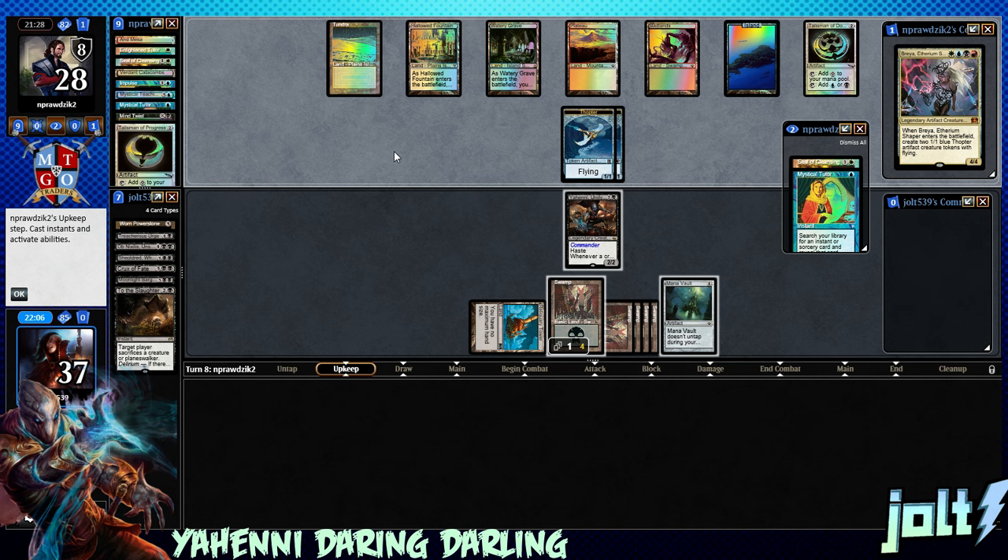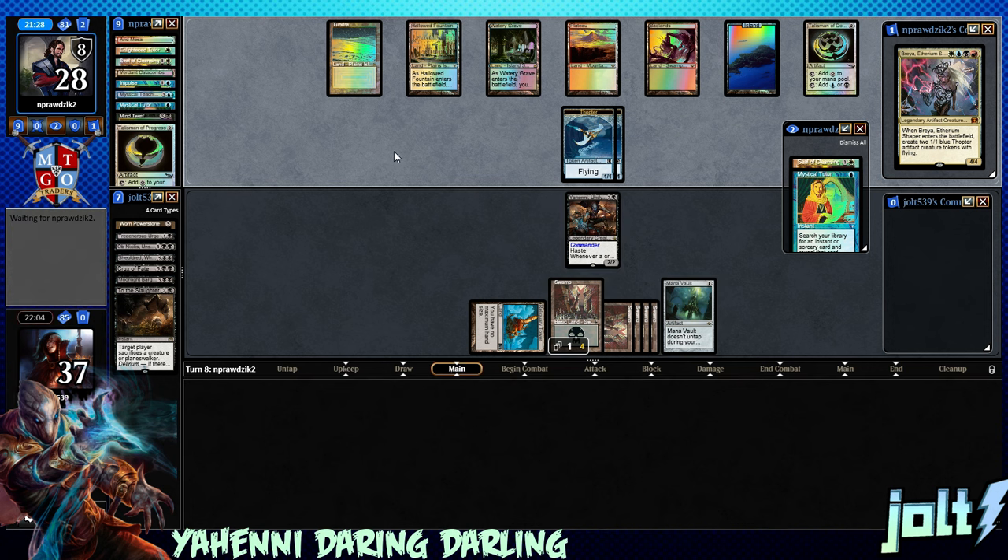Mind Twist, man — I would go back in time and stop Mind Twist. And I'd also stop Rest in Peace — I'd like to see that card gone. And especially Scavenging Ooze — I might steal all the copies of Scavenging Ooze.